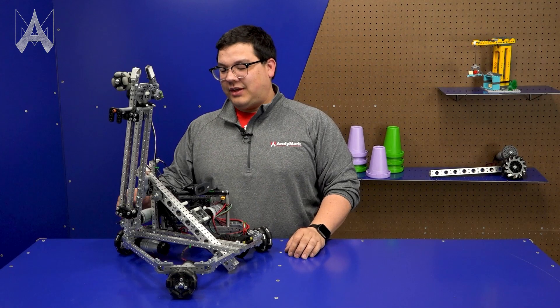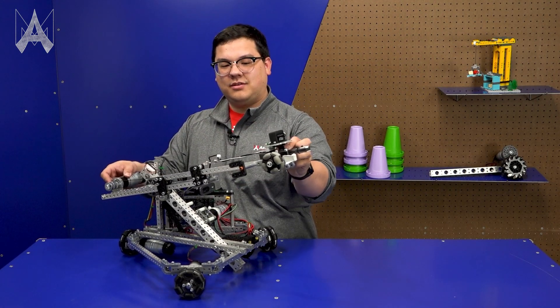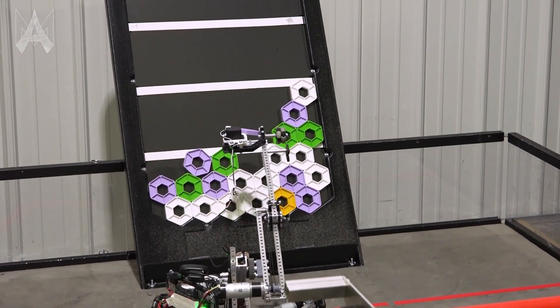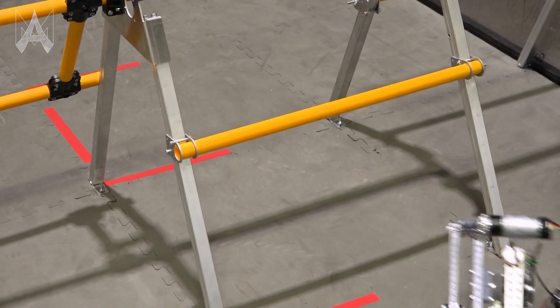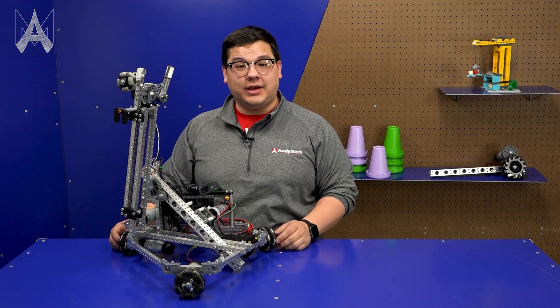This particular robot is special — it has an arm that can both rotate and extend. This can be really useful when picking up game pieces away from your robot and being able to reach high up and place them. Additionally, because it's an arm, it allows the robot to stay at a low height. A design like this allows you to keep your weight incredibly low but still be able to reach a very high height.